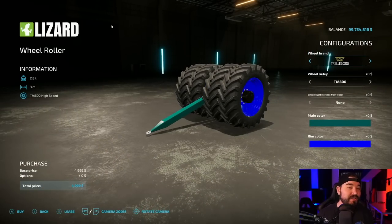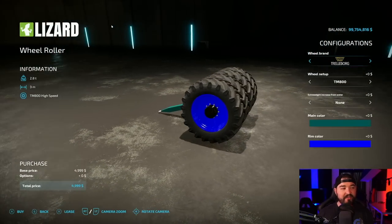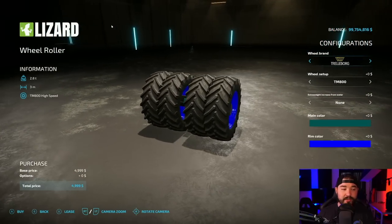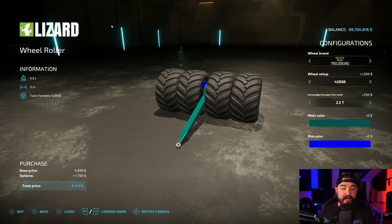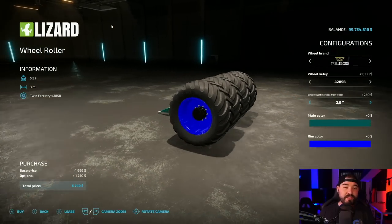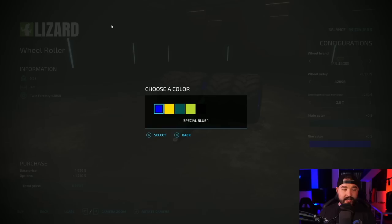Now as for silage compaction, that's a totally different story. But I think I would still have to go with the wheel roller. It's a lot easier to manage around and you're just pulling it around at the end of the day. These are supposed to help you guys get the silage packed quicker. Some of these have extra weight as well — for example this one: 2.5 ton extra weight, but you got to fill it up with water. So there is that. And you got different color options.